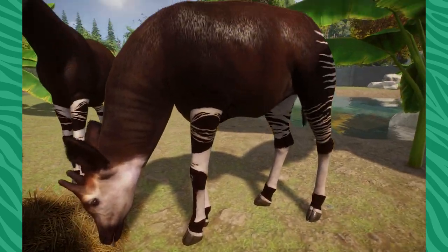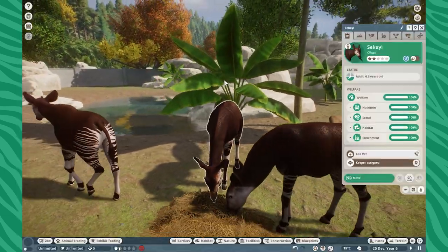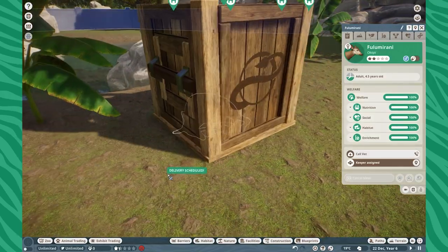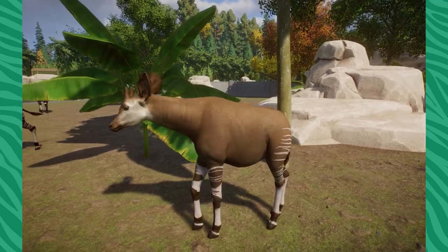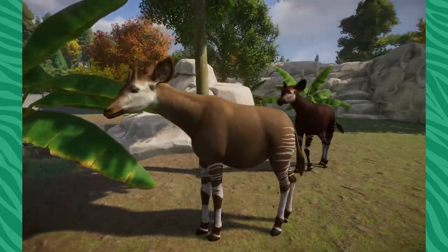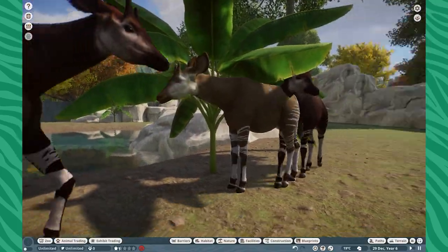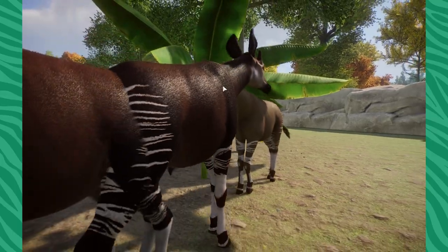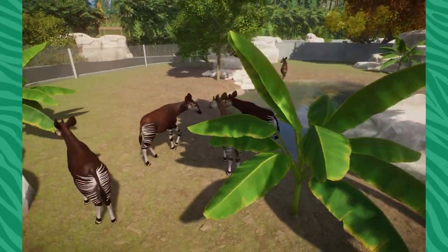Narwhaler always does such a good job with his line work, especially in these small details. Always so beautiful. And this new remaster actually comes with a new variant as well — the leucistic version of the Okapi, which is just a little bit more pale. It looks like sand kind of poured on top of him. He just looks super nice, like a very polite gentleman. Really nice job, Narwhaler. I love that velvety effect on the body. You don't really get it too much with the leucistic version, but I assume that's what it's like in real life.